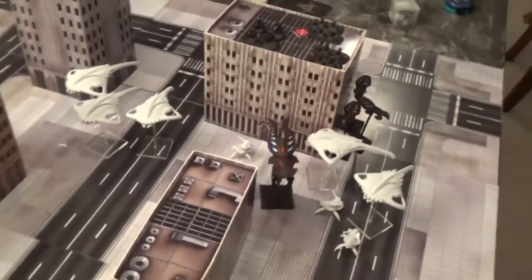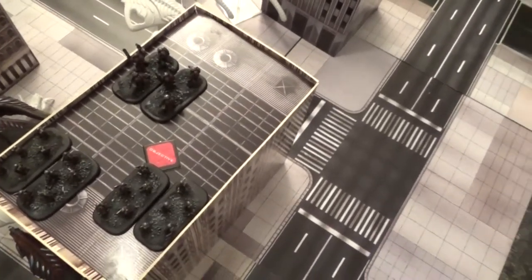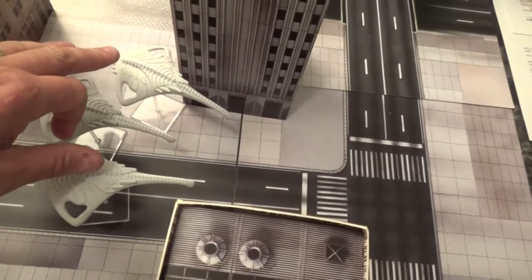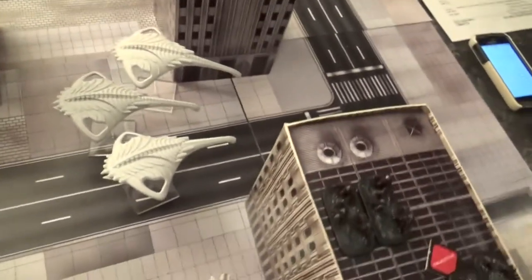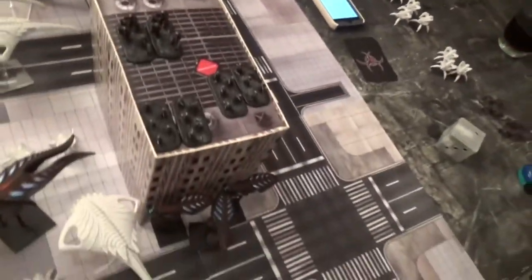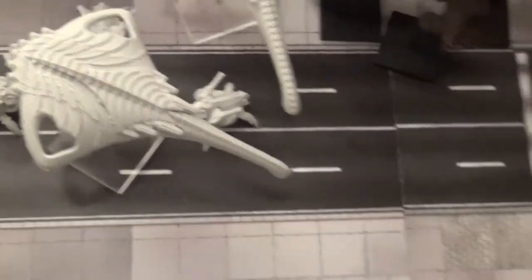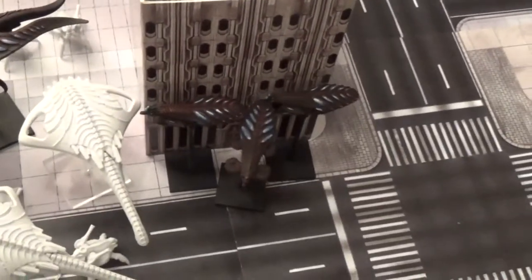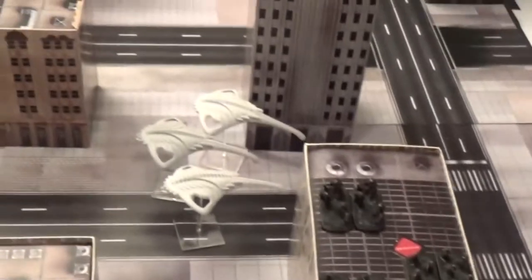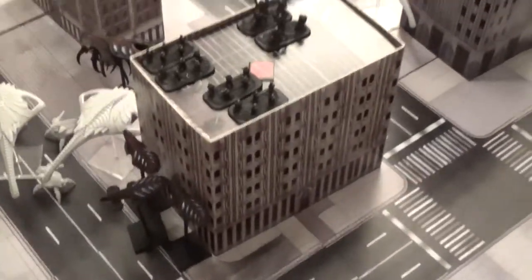On the Scourge side, I threw everybody into a building to grab that objective. I also pushed all my heavy walkers — my anti-armor units — up front. I dropped my anti-air immediately in case his Athena comes in, giving me a really good range to knock it down the first time it appears.